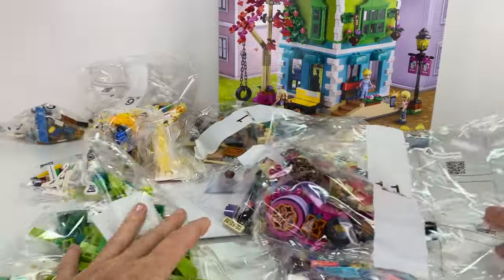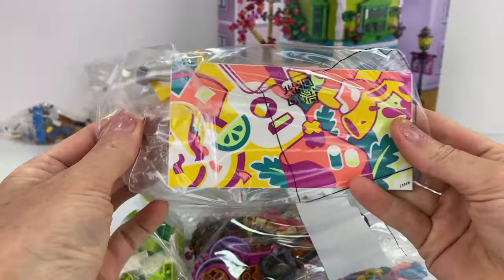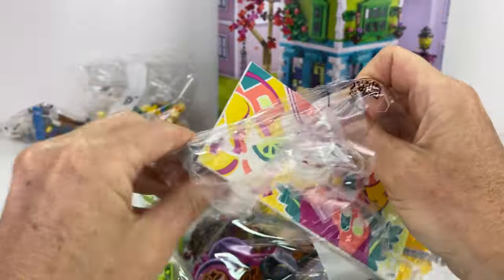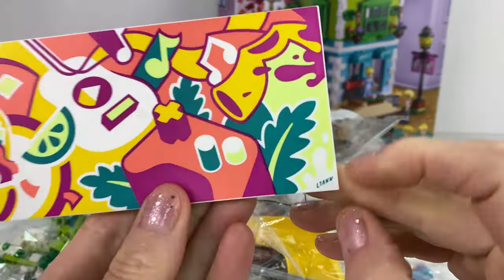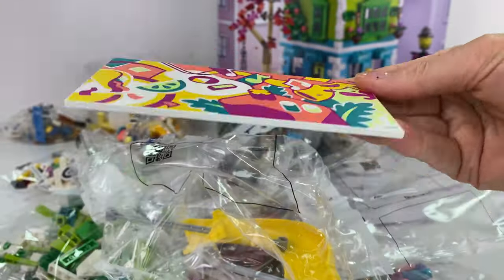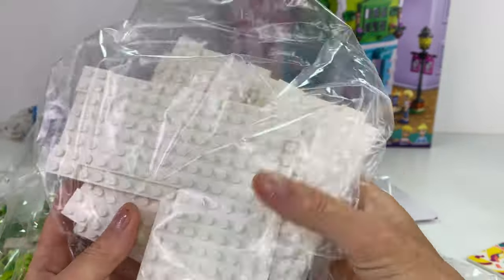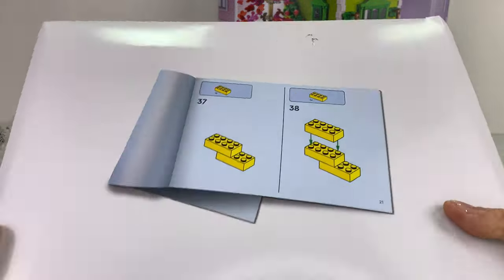1,513 pieces so there's heaps here. We've got a bag here with — oh, looks like it is a printed piece. That's cool. This is Leanne's artwork that she's doing on the side of the building. Love that it's printed, that's so cool. I love that tile. Then we get another bag here of base plates to build up the community center — and whoa, this is heavy.